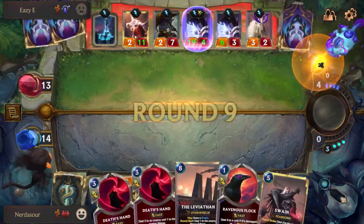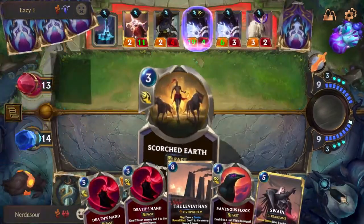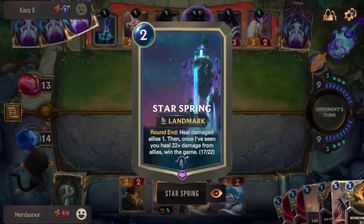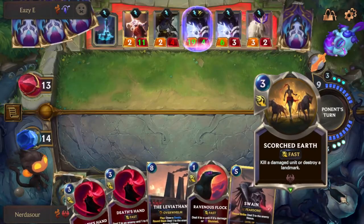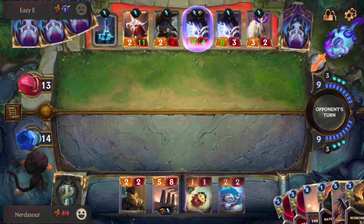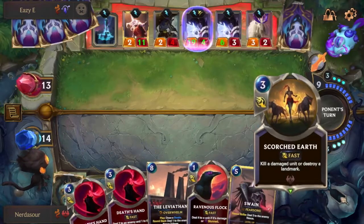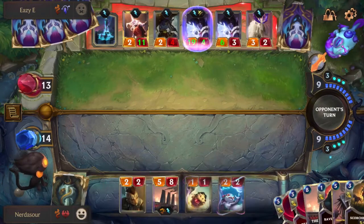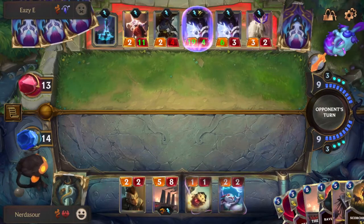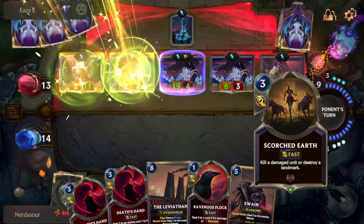I should have killed the protector because it was getting too much value. Looking at his Wellspring — 17 health is way too much. If I don't draw a removal spell for that Wellspring, the one I mulliganed away at the beginning of the game, I'm going to lose. But luckily I drew another Scorched Earth off the top. I can play Swain this turn, kill his Starspring, then play another Leviathan next turn on my attack phase. And what does he do? He loses the game.